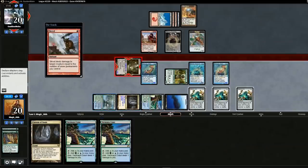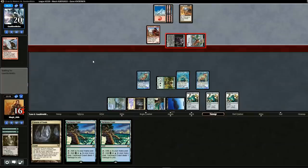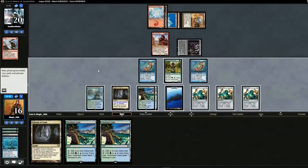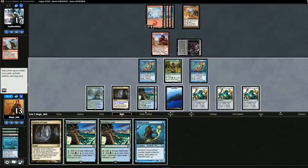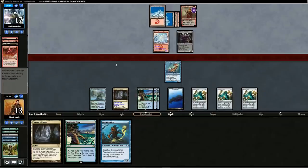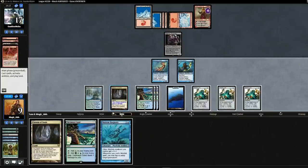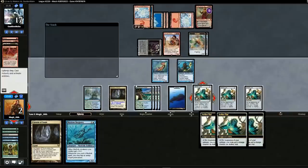Opponent swings in for four — bit suspicious, do they have a board wipe? I'm tired, it's almost 5 in the morning. We hit a land and swing in with one guy to keep them from pinging with an artifact. Opponent takes three, pass the turn. Opponent swings for three, no blocks. We drop another Curse Catcher and swing. Opponent blocks — seems like a good trade. Koth makes a man land and swings for four, no blocks, we go to thirteen. Vile in Harbinger but opponent has Koth well established. Too little too late — we go to game three with no sideboard changes.